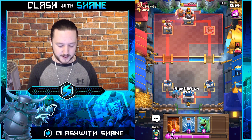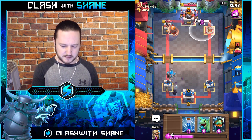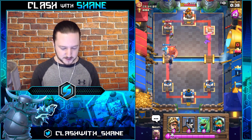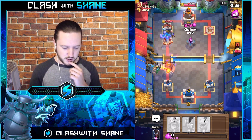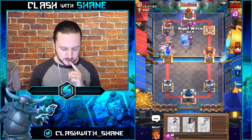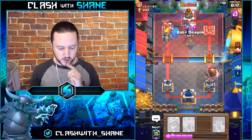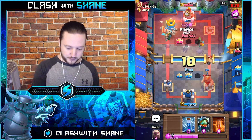Night Witch for this — please use them all in one lane. They're dead — the Musketeers are gone. Night Witch for the E-Barbs there. Guards out for this Giant. Infernal Dragon might melt that tower — we got no other choice. Does he melt it? He does indeed melt it.